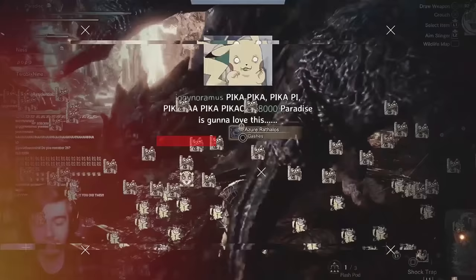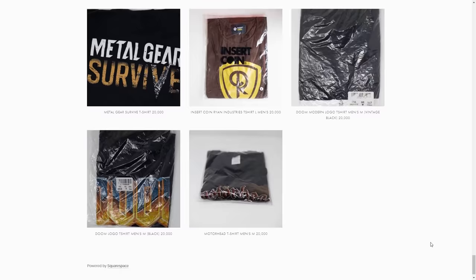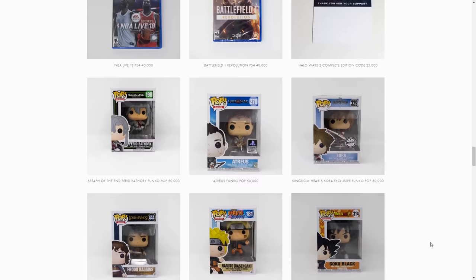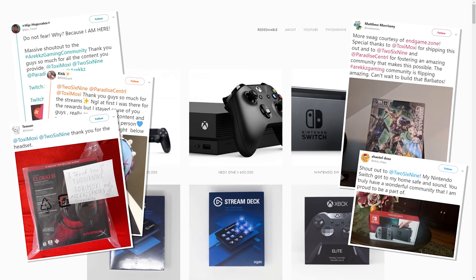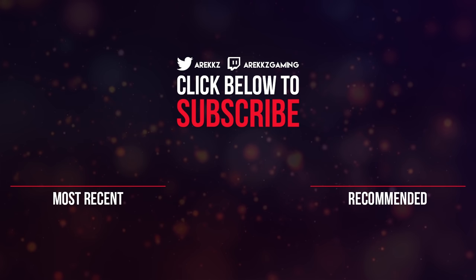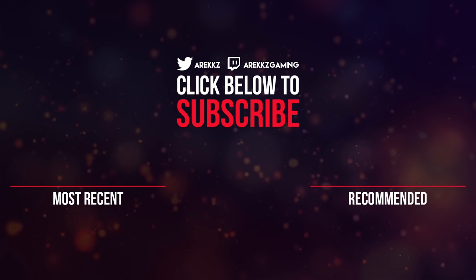If you want to check out more content from us here at Arix Gaming, you should definitely try to catch 269 and Paradise Central streaming six days a week — you can find a link to the multi-stream in the description box down below. They play a wide range of games, and we also have the End Game Store where by watching their streams you earn currency you can redeem for cool prizes ranging from games, comics, and figures all the way up to controllers, capture cards, and even consoles. If you enjoyed this video make sure you're subscribed and click that bell icon for notifications — once again, thanks very much for watching, take it easy, catch you next time, peace out.